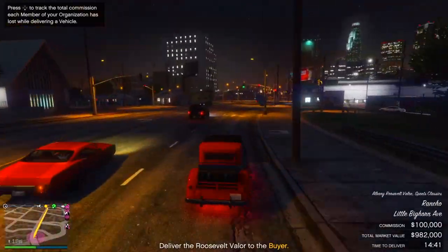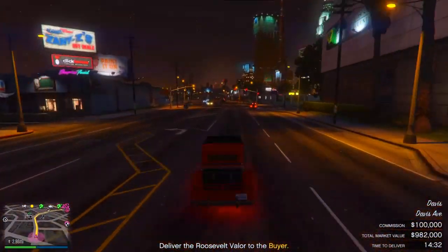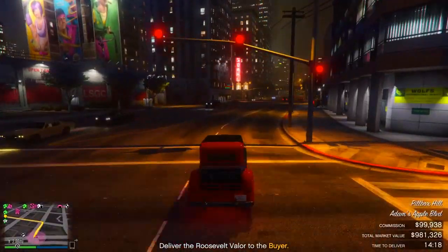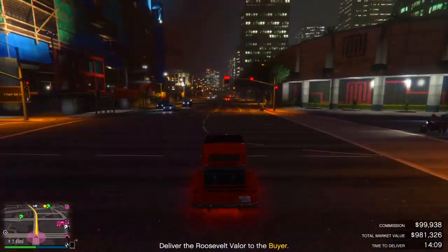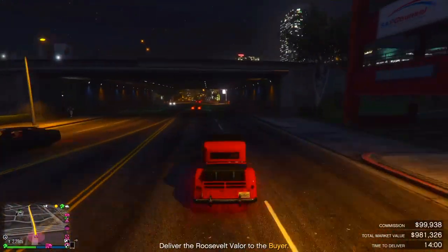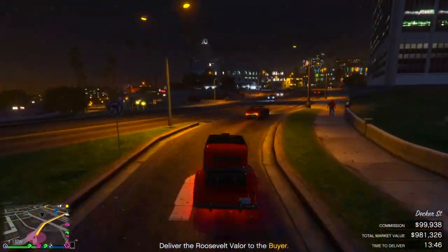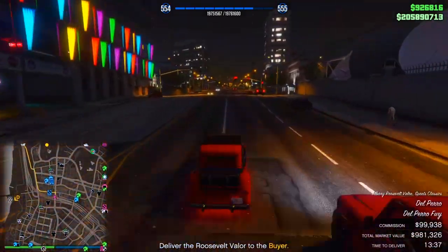When you're ready to sell, go ahead and deliver the vehicle. Always pick the specialist buyer — also called the top-range buyer. He pays $100,000 but you pay $20,000, so you make the most profit that way. During the sale you may also have enemies chase you — if you're solo, they will come; if you're in a lobby with players not in your CEO, they won't. They're only in two cars and not armored, so they're easy to handle. They're after you, not the car, so as long as you're not in the car they won't shoot it.